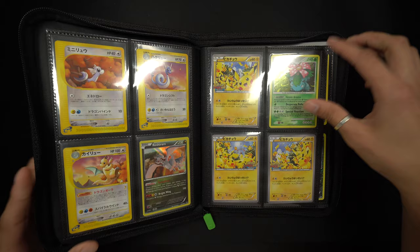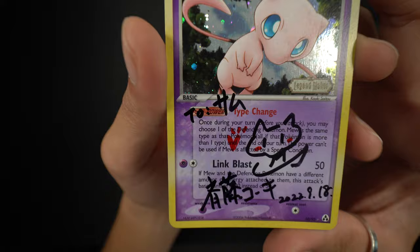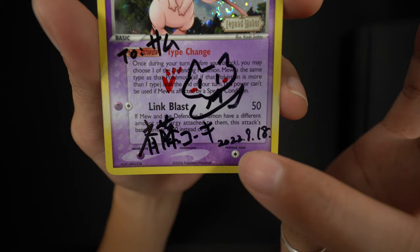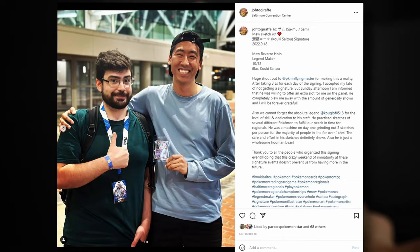Someone showed incredible generosity and I was able to get one card signed by Kawayuki Saito. This is the Mew reverse holo from Legend Maker — EX reverse holos have gold text and HP on rares. As you can see, it says 'To Sam' in katakana, with a little Mew sketch with a blush and a heart. It reads 'Koki Saito' in Japanese with the date 2022/9/18 — that Sunday when Pokémon Flying Master opened up the slot. I gave him the card, went home for a few hours, then came back to the convention center and picked it up.